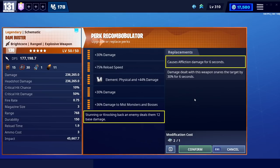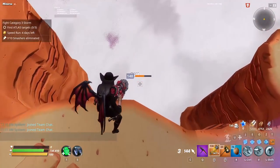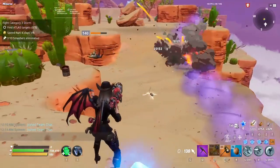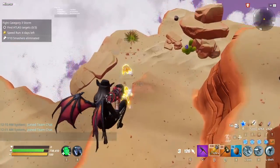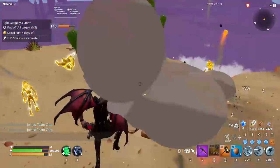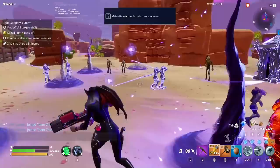The sixth perk — stunning or knocking back deals extra damage — is interesting. It's not a lot: 12 base damage at my level is annoying to calculate. It's like tens of thousands, maybe 60k on the high end. That's more than affliction or slow and snare deal, seeing as affliction isn't ticking for much damage per interval — the full six seconds will do like 30,000. With the Dam Buster, you will be knocking enemies back every single hit when you fire it.